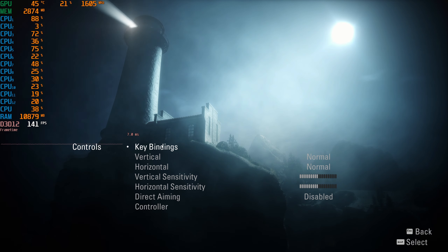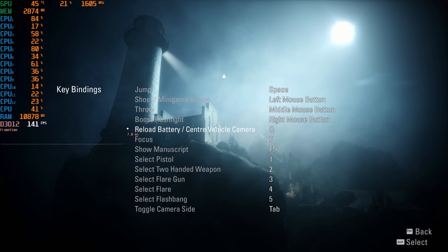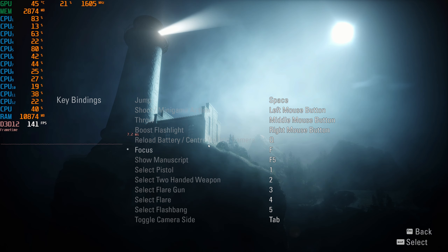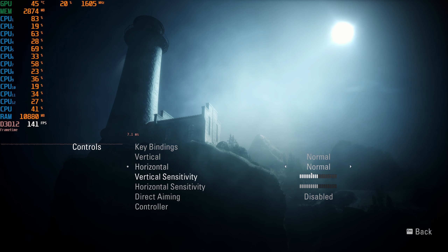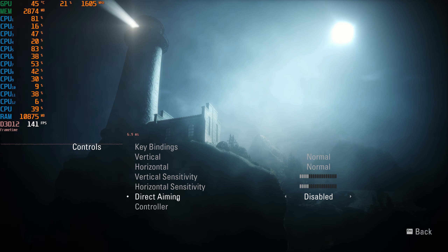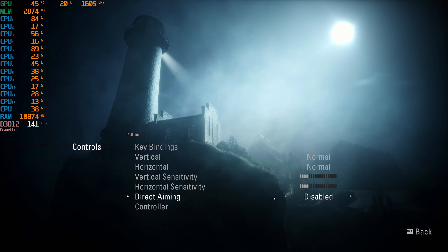Let's take a look at the controls. We do have full key bindings, which is really nice — you can rebind anything you need. However, you cannot rebind your controller, which is something I noticed as well. We do have sensitivity options for vertical and horizontal if you need them. There's a 'direct aiming' option and I don't really know what that actually means — I'd like some sort of in-game explanation around that.